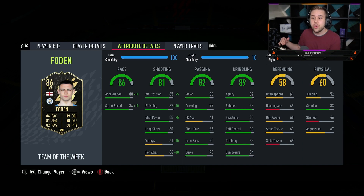Moving on to the physicals, he has got 83 stamina, which is nothing outrageous but still good enough. He's got 46 strength and 67 aggression. So his physicals are not top tier, but at least the stamina is up there.